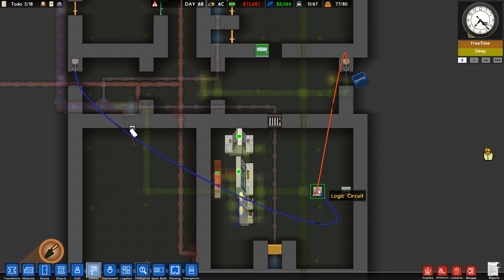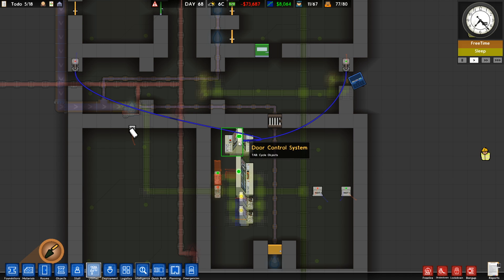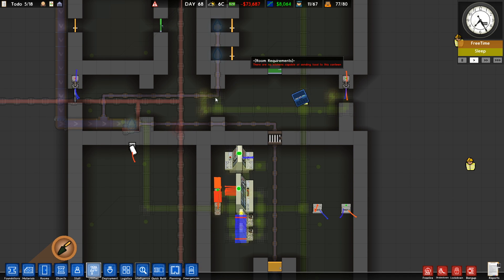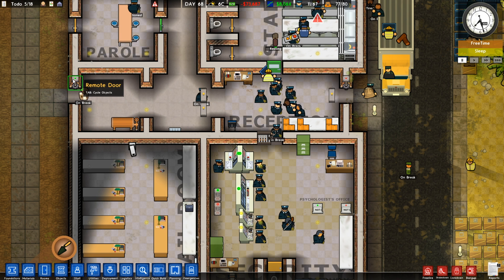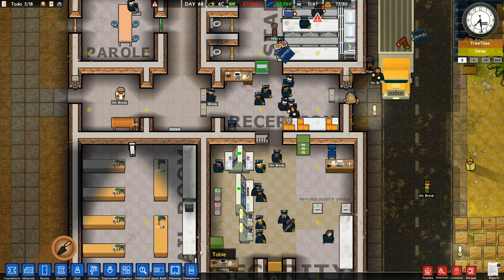Essentially what happens is when it receives an input from one of the servos, it flips the signal. This servo is getting a 'true' and outputting a 'false' to the other door — and same for this one, getting a 'false' and outputting a 'true.' It will stay like that until someone walks through the other side. Now that one has turned green and this one has turned red, so it will try to close. And it's as easy as that.